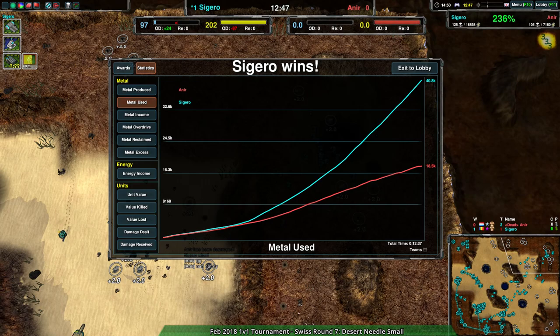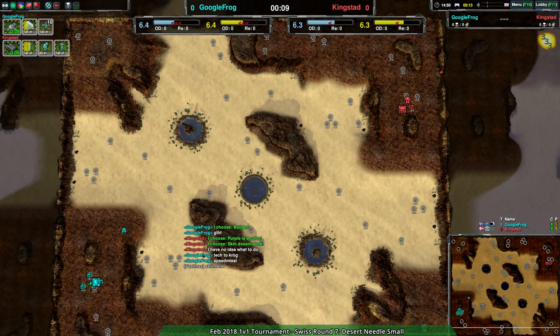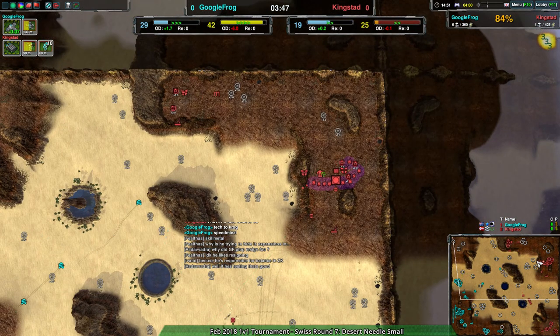Sipio apparently just surrendered right off the bat - nothing there. But Froggy and KingStuds - that'd be good! Okay, that game has been going on for 10 minutes so we didn't miss much anyway. It's going to be a bit hard to catch up because there are so many units on the field. I'm rejoining a bit faster because I have lower graphics settings - I'm not the one casting so I can afford that, unlike my co-caster who likes to keep things fancy.